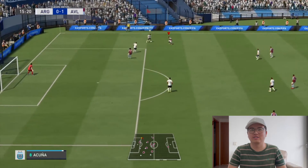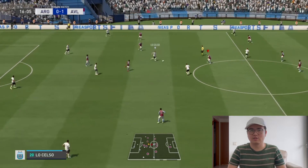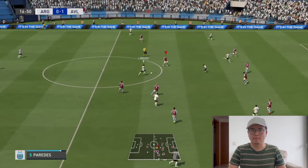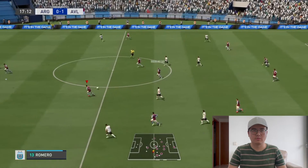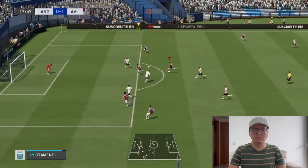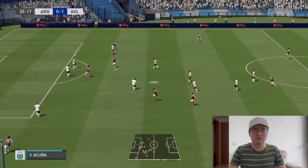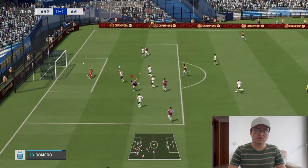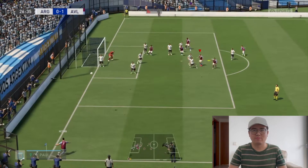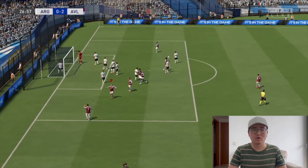Come on Coutinho, you should be hitting the target from there. Still only 1-0. Rodrigo Depao for Argentina. McGinn nicely done. Jacob Ramsey — Oli Watkins back to Jacob Ramsey — good save from Emi Martinez, well done. Ramsey, John McGinn — should be 2-0! John McGinn has missed. How many chances are we going to waste? Emi Martinez is the board keeper in the last game.